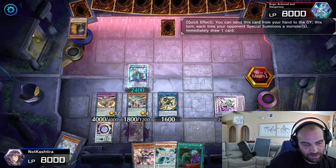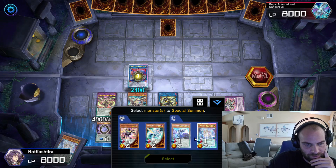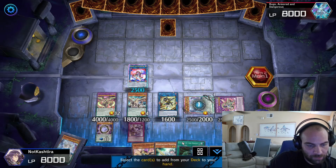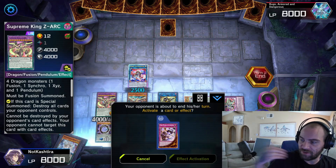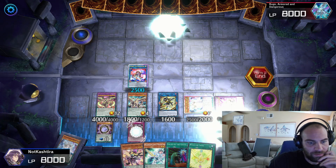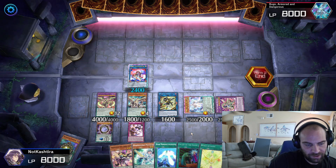We're going to Exceed the Pendulum and resummon the Gate Magician. He'll then search our deck again. This time we're going to grab Wings of Light. Wings of Light, while Zark is on the field, is actually a special summon, which is pretty huge. And we're also going to Pendulum Graph in the end phase — pop this and pop that — triggering Double Iris to grab the Star Pendulum Graph.